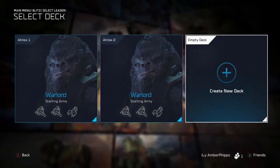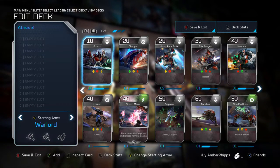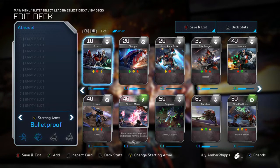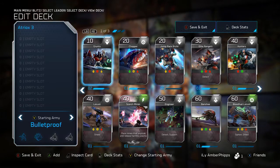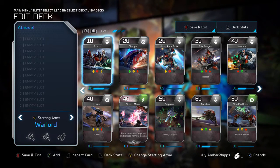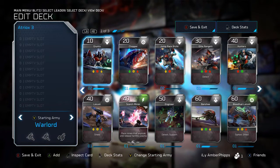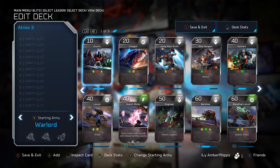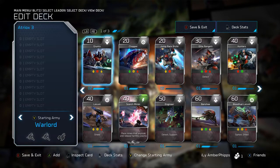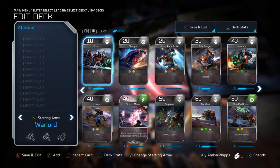Most of my time is spent as Decimus or Shipmaster, but let's get into this with Atriox. I'll hop into this deck and we're gonna build it from scratch like we did last time. We'll start with the starting units — we have the Warlord and Bulletproof. I go with the Warlord, two Banshees, and a Marauder. Marauders are really good to begin with, and the Banshees let you fly around, capture points, and be a general nuisance.